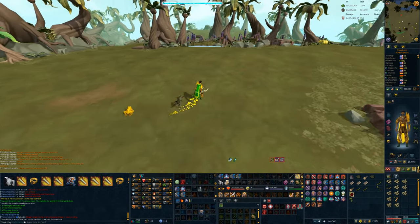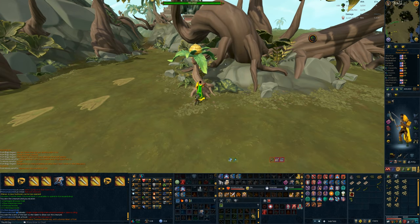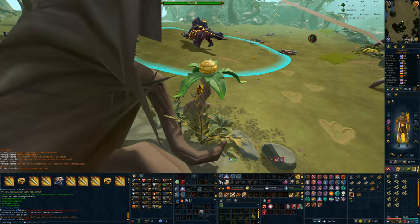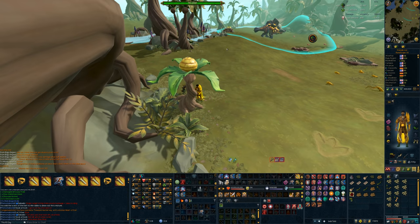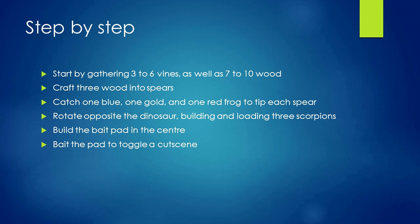In a lot of the Big Game Hunter areas, some of the side trees and jungle plants are in safe areas where the dinosaur can't actually detect you, but this is not always the case, so it's good to pay close attention to the dinosaur passing by — it's something you'll get a sense for after a couple attempts. Because they're close to the side of the map, if the dinosaur comes too close, you can generally go close to the edge of the instance and it shouldn't be able to see you. Following that, you're going to craft three wood into spears, and then catch one blue, one gold, and one red frog to tip each spear with each respective type of poison.